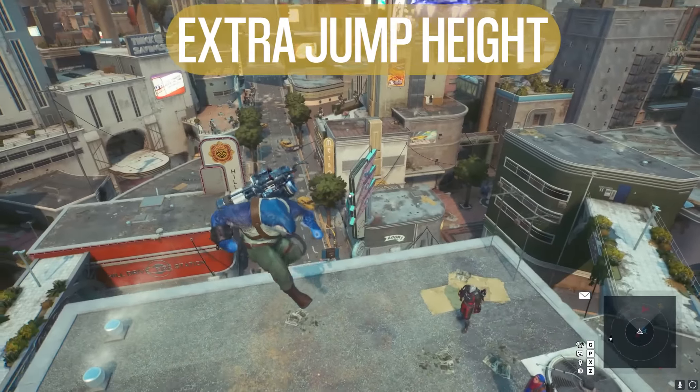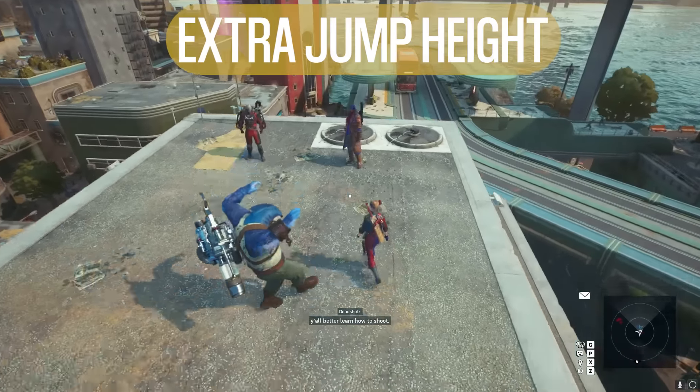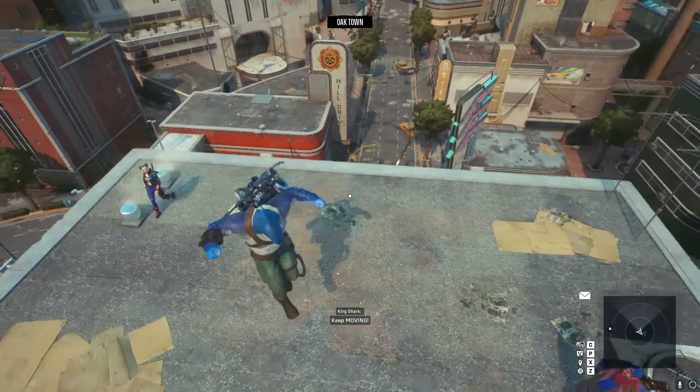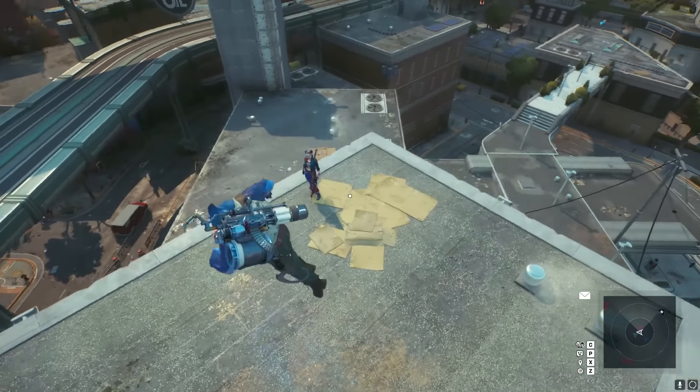Keep in mind that every time you hit the ground, you can hit the jump button again to re-jump back into the air and get slightly more height than from a regular jump when not moving at all. Also remember that landing on any surface will reset your traversal cooldown bar so you can do it all over again.